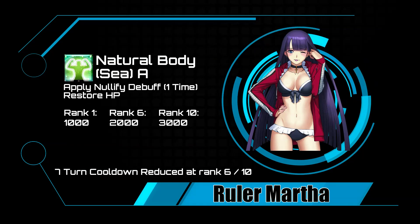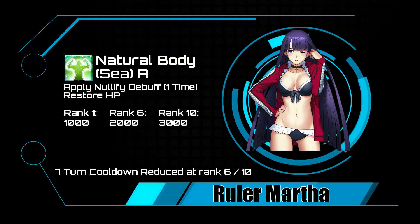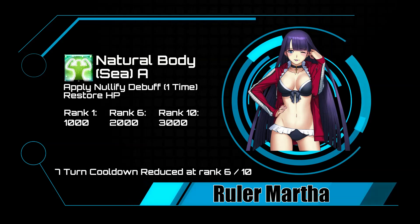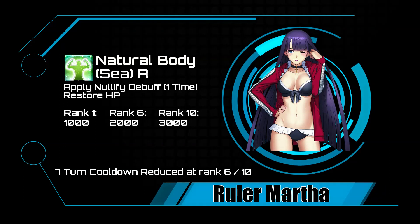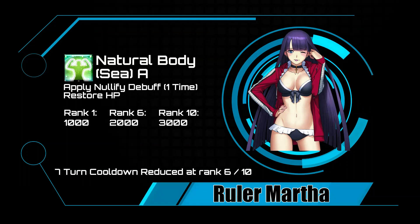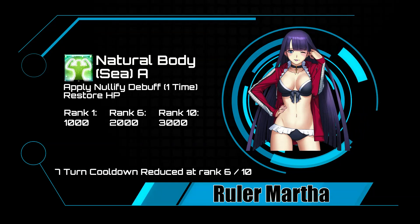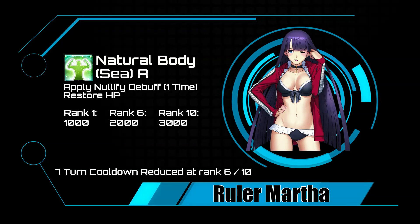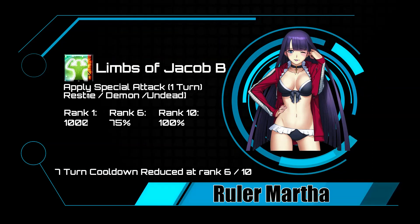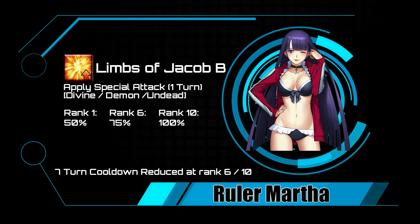Her second skill is Natural Body. Martha's definitely not on the juice — those are all natural. This skill applies a one-time debuff block and heals for 1,000 to 3,000 HP on a 7-turn cooldown, which drops to 5 turns when maxed. That means you can block a debuff and heal for 3k every five turns. Combined with her Ruler class advantage, this makes her a massive tank. The debuff block doesn't have a timer either.